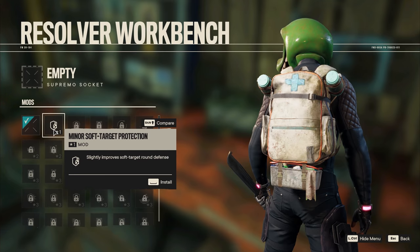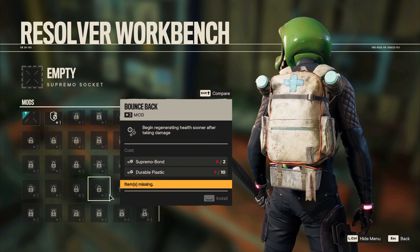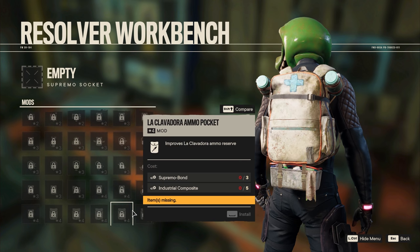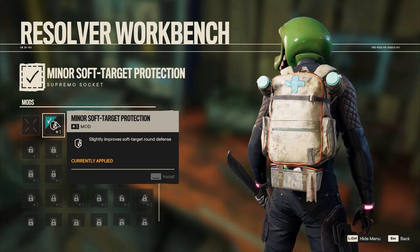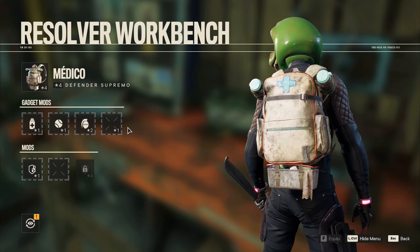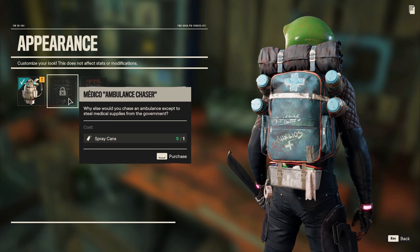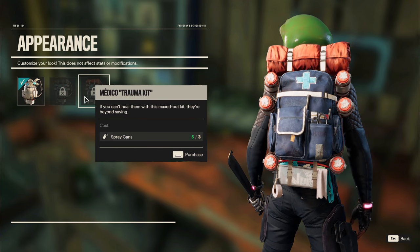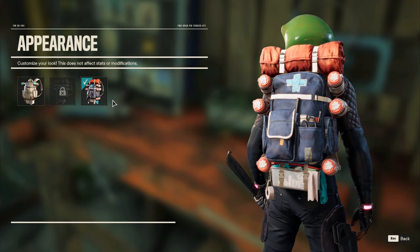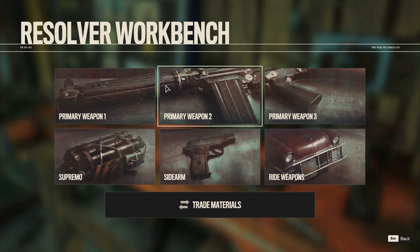Any other mods we can put down — slightly improves soft target round defense and that's it. I need some serious upgrades. I need the Supremo bond, I don't have right now. Okay, got it. Appearance-wise, we can buy changes, so that's the standard one. Quite like that one — basically I'm now a battlefield medic.